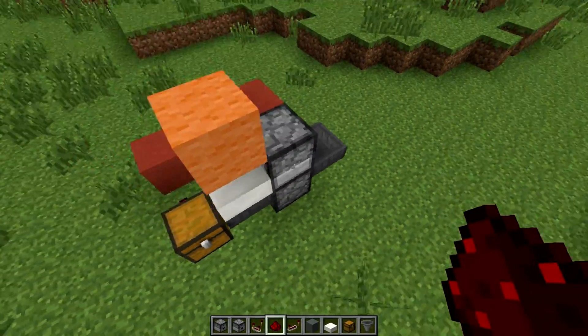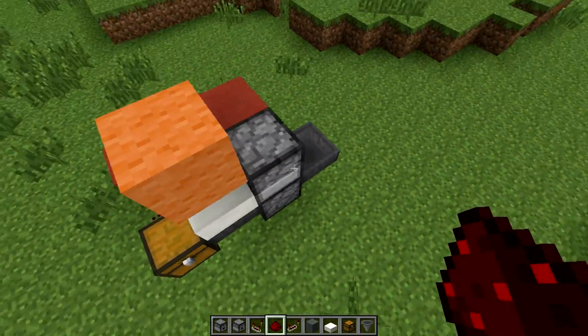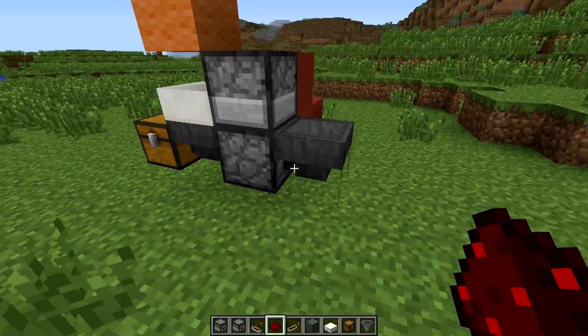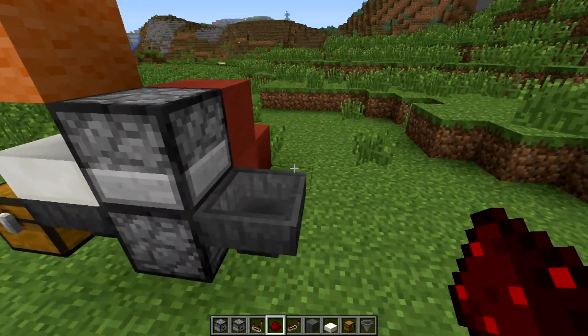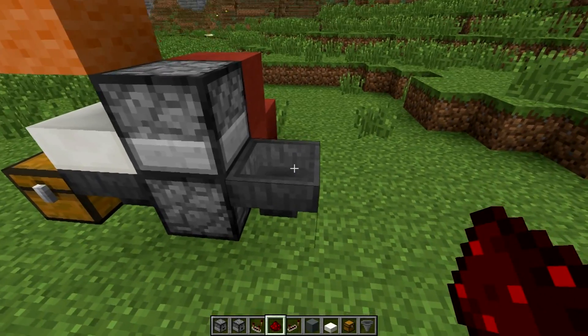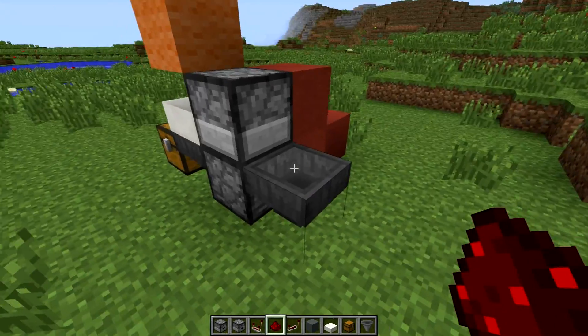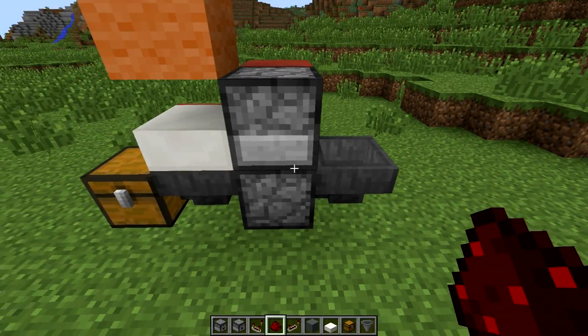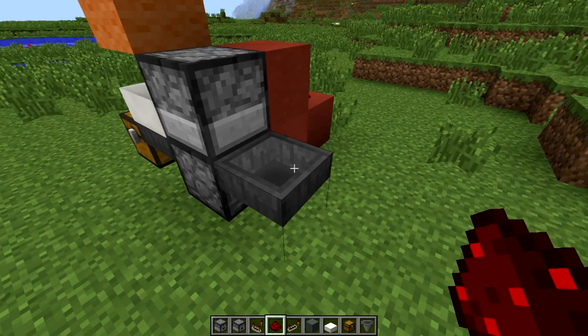This is the main inner workings of a shop like this and there's nothing too crazy here. It's quite straightforward. So let's take a look at the individual components. What will happen is we'll have chickens that will sit on top of this hopper here. You could have a slab on top or have this at different height levels, but the key part is chickens will lay eggs and they'll go inside a hopper.